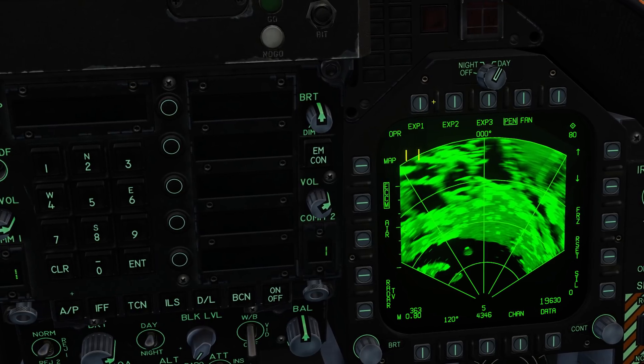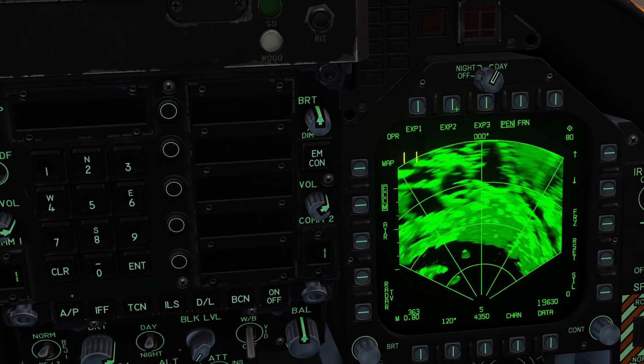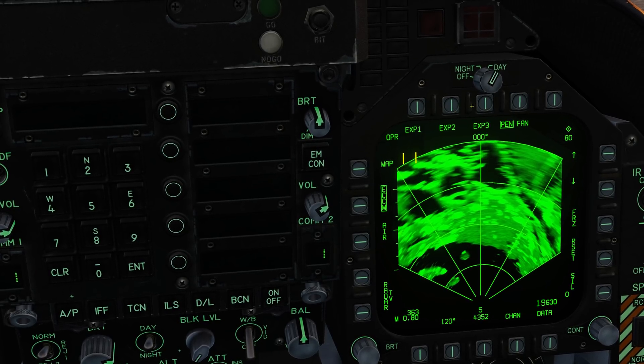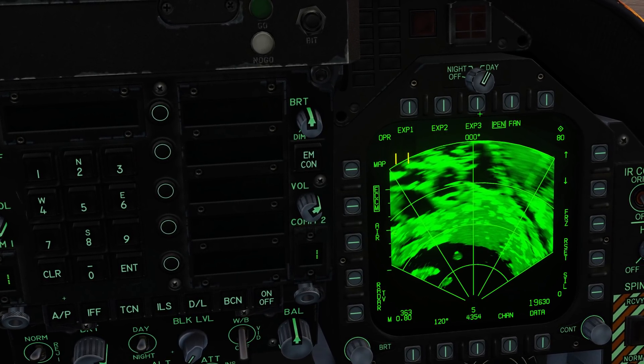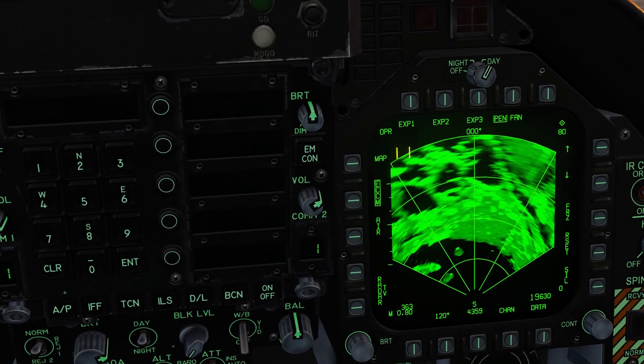EXP1 is a sector map — the lowest resolution. EXP2 is a patch map in the middle. And the highest resolution map, covering the smallest area, is EXP3, which is a synthetic aperture radar, or SAR map.